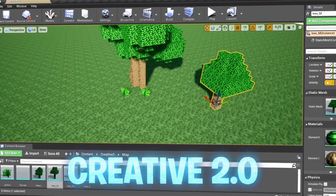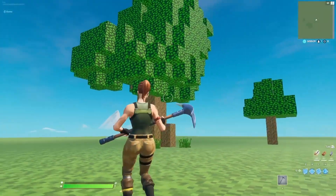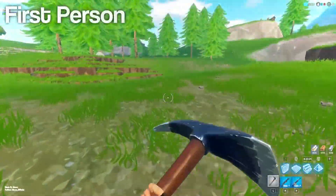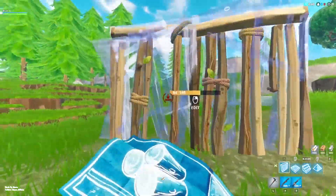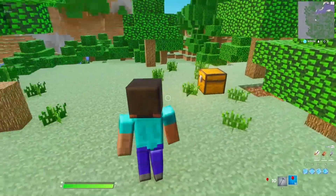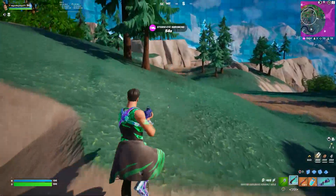Creative 2.0 is also expected to release later this season. Last season it was confirmed by Epic to be delayed. Either way, Fortnite Creative 2.0 is expected to be much better than the current Creative mode, as you will be able to use Unreal Engine — used to make full video games — meaning you'll be able to add different game types to your Fortnite creative island, like a Minecraft-style map.